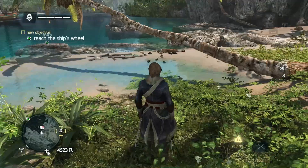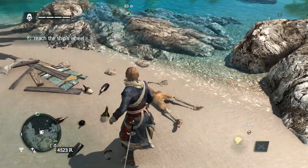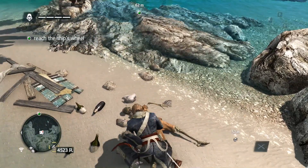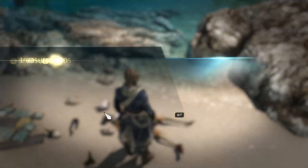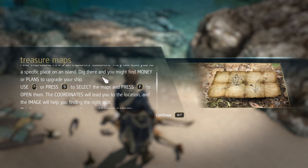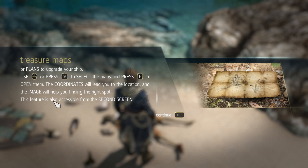Right, reach the ship's wheel, but before we do that, we want to get that map. Lacking a rowboat, I'm afraid we'll have to swim to my ship. Let's get that treasure map. Find treasure maps on explorers' cadavers — they will lead you to a specific place on an island. Dig there and you might find money or plans to upgrade your ship. Use the middle mouse wheel or press 9 to select the map and press F to open them. The coordinates will lead you to the location and the image will help you find the right spot. The feature is also accessible from the second screen.